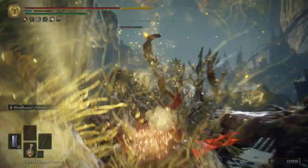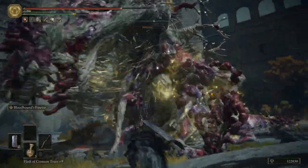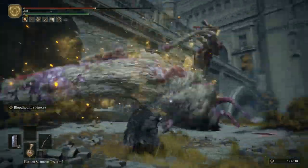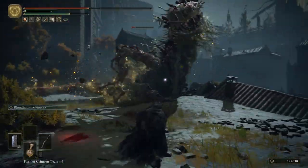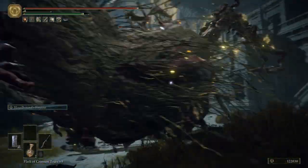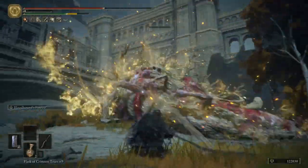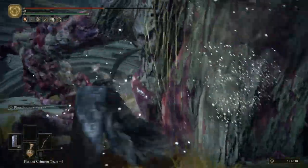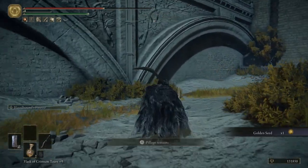We are over-leveled for this area. This is the highest level area — though the volcanic manor castle might actually be harder. One thing about that castle is that we don't want to complete it yet — technically you can do it but you don't want to kill the boss there because then you kind of fail a lot of the side quests. If you want to complete all the side quests you need to first beat the capital. Watch out — that's the grab, when he leaps like that you gotta dodge, you can't block that.